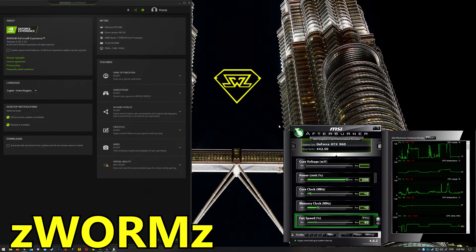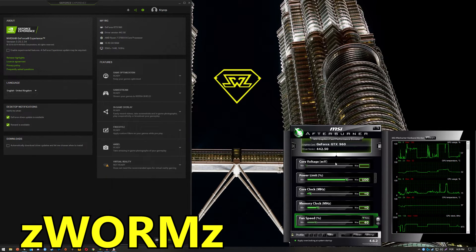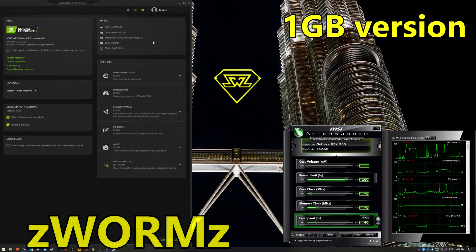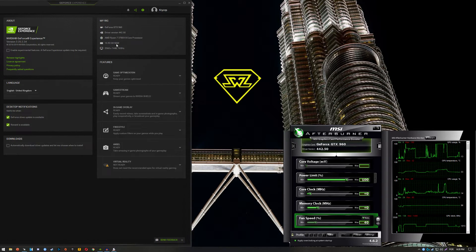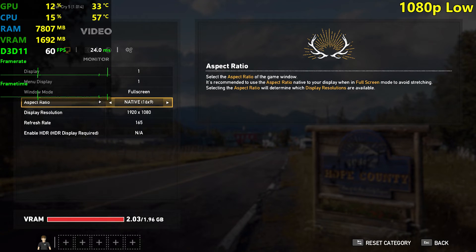Hello guys, Crispy, welcome back to another video. Today I am going to be testing the GTX 960 in Far Cry 5 using the Ryzen 7 3700X and 16 gigs of RAM, as you can see over here. Of course, you don't need these specs, especially the 3700X, to not bottleneck this GPU. Something like a Ryzen 5 1400 is absolutely fine and will get pretty much the same FPS as we're about to see in this video.